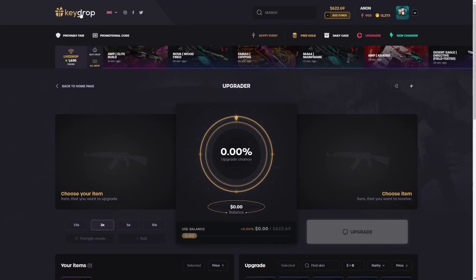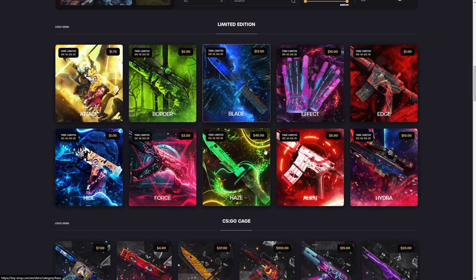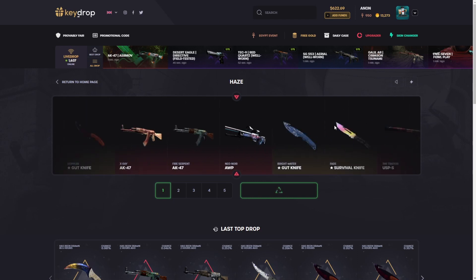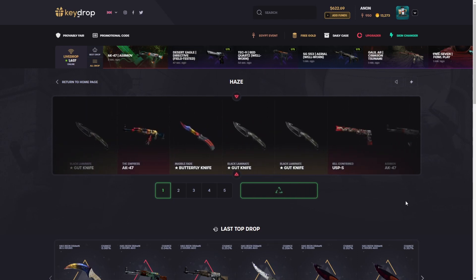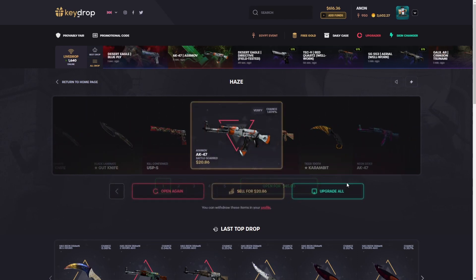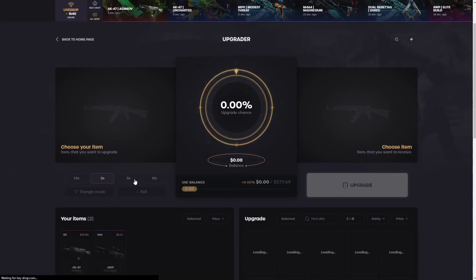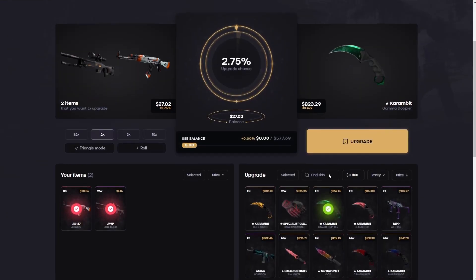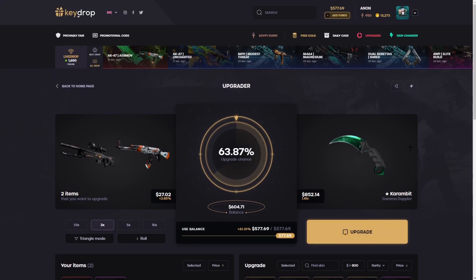We actually might need a bigger item here — I might have to open a couple more cases. I don't think we just add a bunch of balance. Let's just do one more haze case here, hopefully get something decent — 30 bucks or more, we're happy. Okay, 20 bucks — we should maybe be able to do it now. It's 800, yeah we can. 63-shot — if it doesn't come in I'm still happy, but if it does, it makes up for everything in this video.